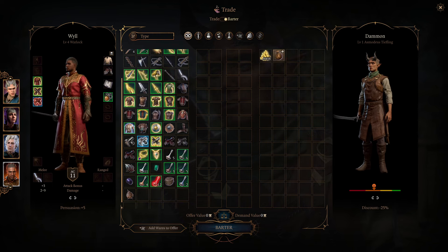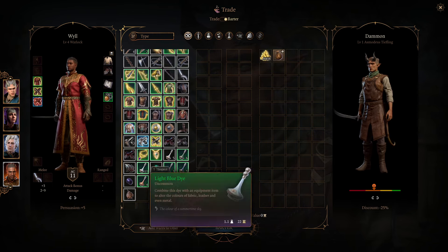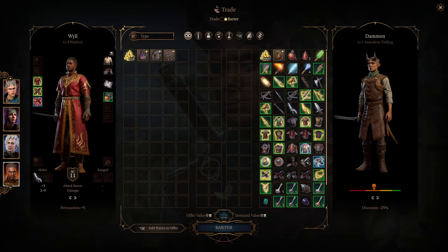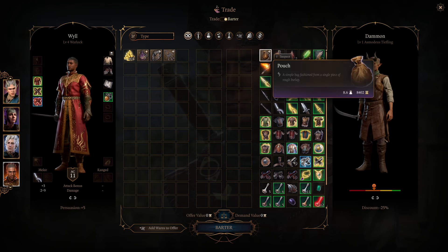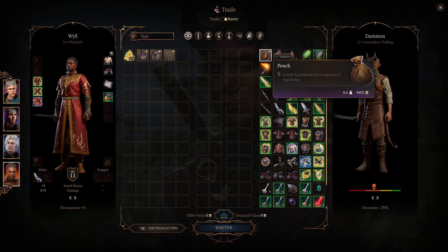You might have an issue where it says 'Take All' but when you click it nothing happens. Make sure that the character who first talked to the merchant has enough carry weight to actually take the money. So again: open the pouch, drop the gold in, close it, click the pouch, then F1 and click the pouch again.